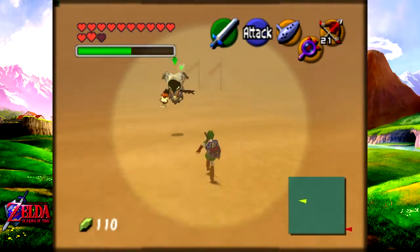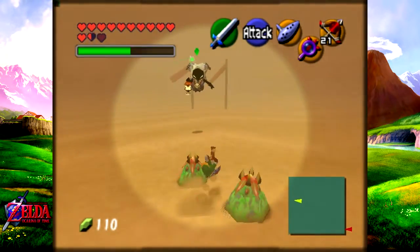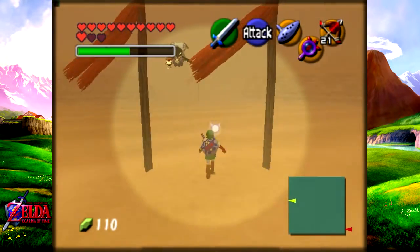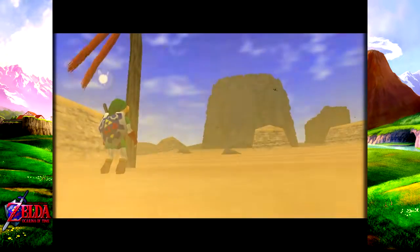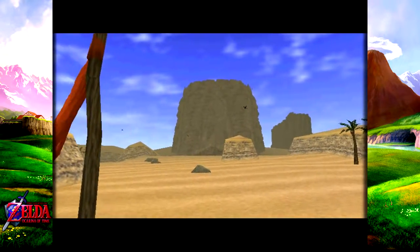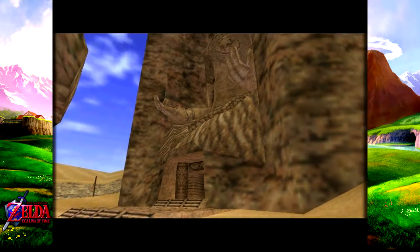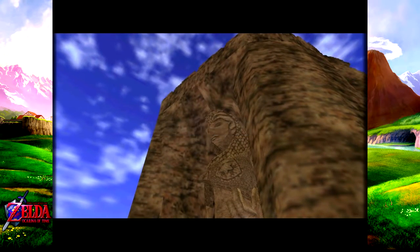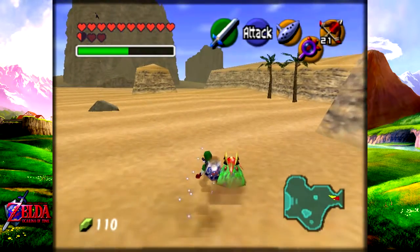We're still going to follow him through over here. Now head on to this flag and then all the way to this sign — yeah, to the sign. And here we are. Whatever pops up — ah yes, the Desert Colossus! I think it's huge. I think it's really huge, holy crap!